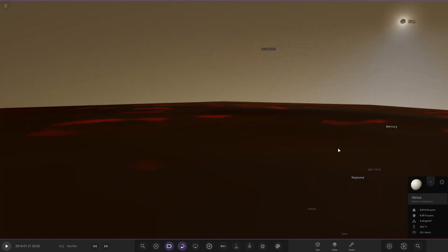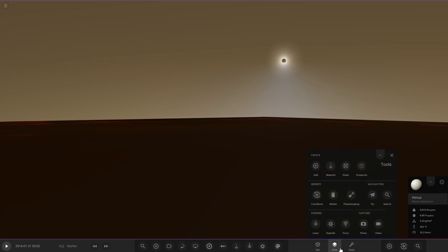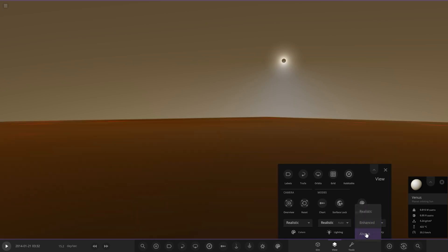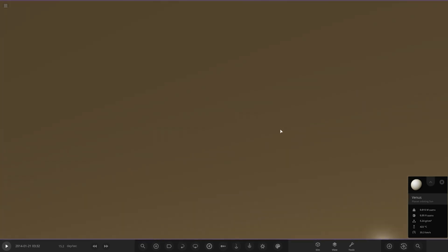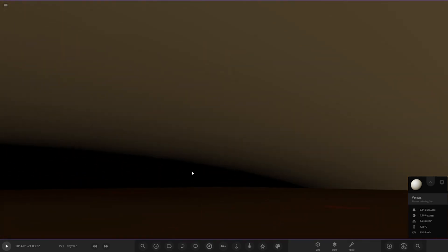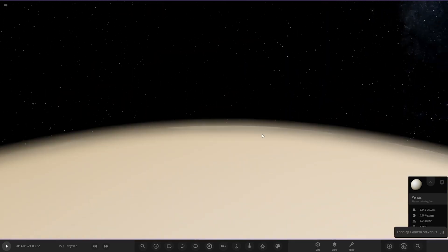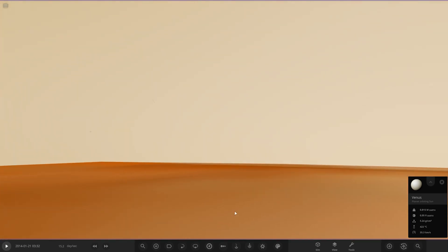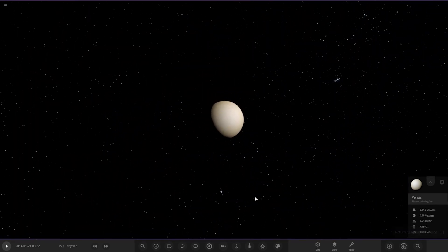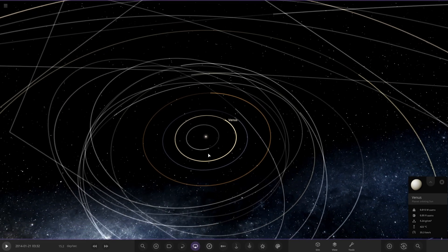Let's go ahead and land on the surface of Venus. The sun is very very dimmed out - that's correct for Venus. Look at the sky - you can't see any background anymore, that is fantastic! Landing right in the middle of the dayside - there you go, daytime on Venus. The surfaces of the planets can now be viewed correctly.